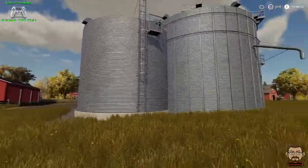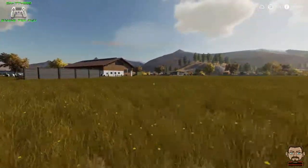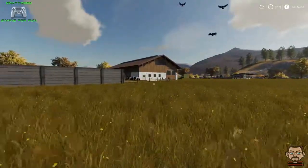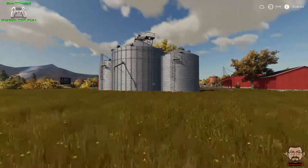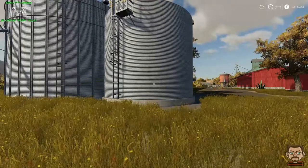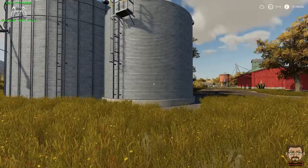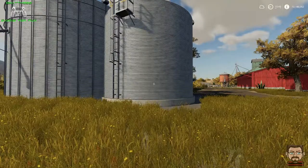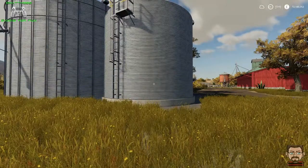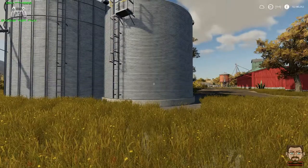Despite what people think, I'm not talking rubbish. You can clearly see in this video that I can store potatoes and sugar beet in the grain silo, and I assume once I've harvested my sugar cane I'll be able to store that too. Thank you everybody for watching, and if I find any more crazy occurrences in Farming Simulator 19, I'll be sure to make more videos and post those too. So for now, goodbye!